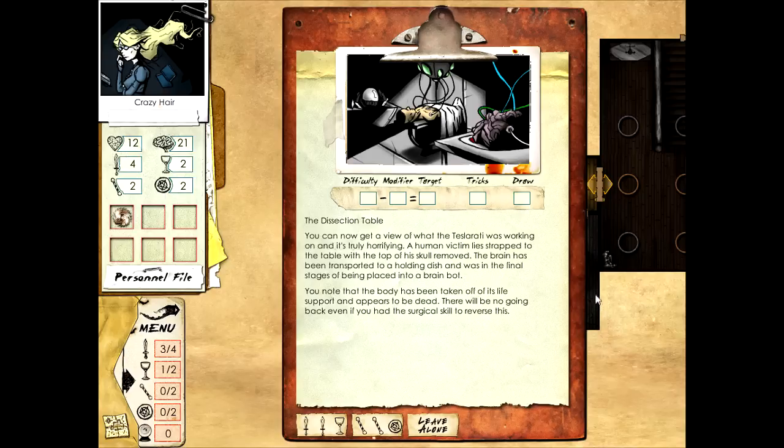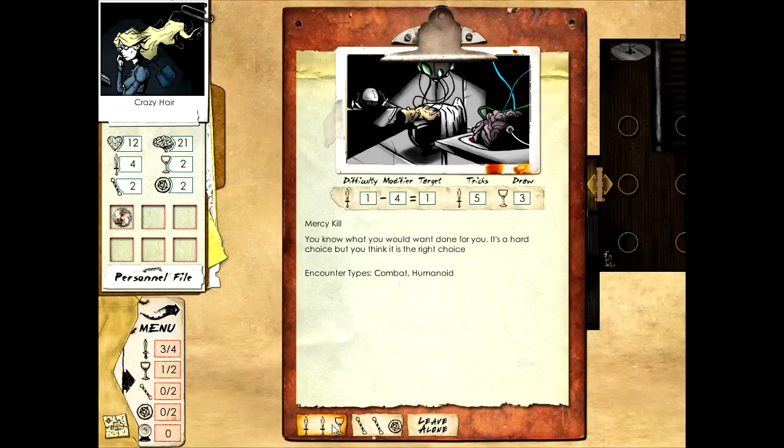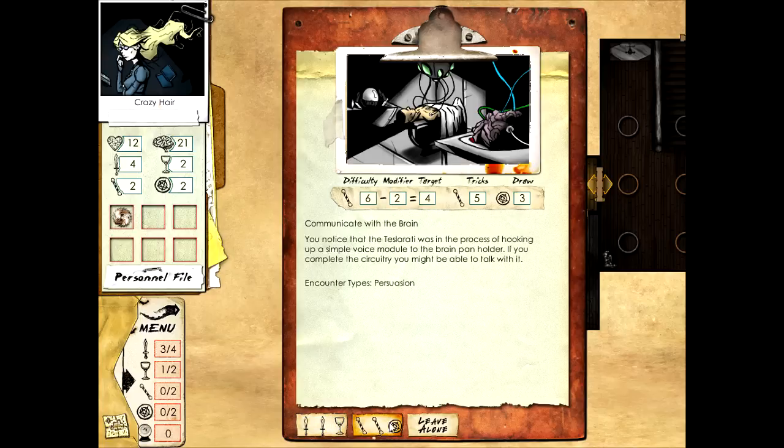Beyond the defeated creature we see a dissection table. You can now see what the Teslarati was working on - truly horrifying. A human victim lies strapped to a table with the top of his skull removed. The brain has been transported to a holding dish and was in the final stages of being placed into a brain bot. Those guys create brain bots - you can meet them in the game. The body has been taken off life support and appears to be dead. All you can do is a mercy kill, but you can also try to communicate with the brain.